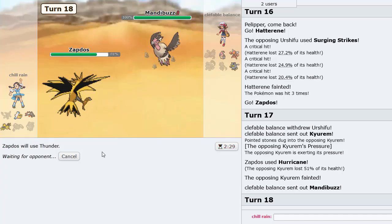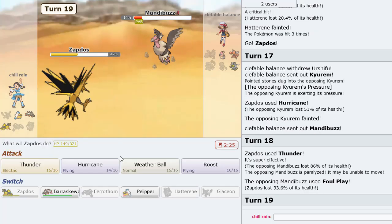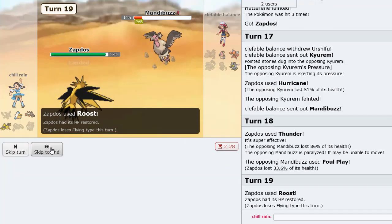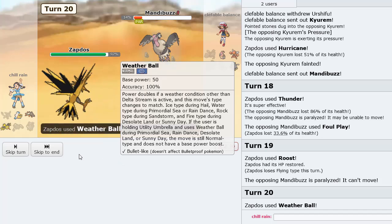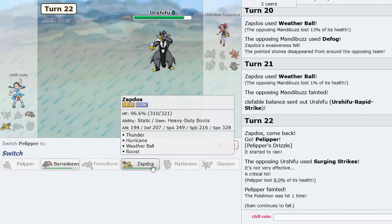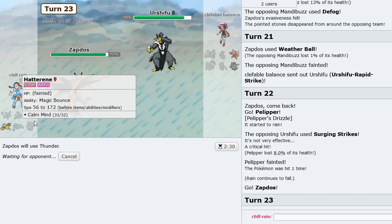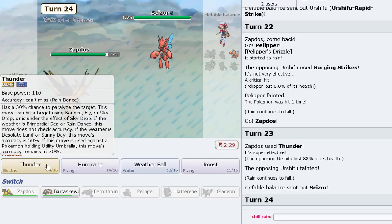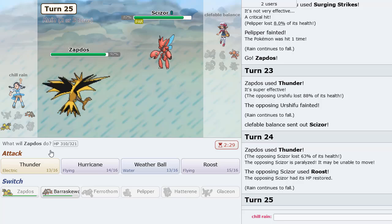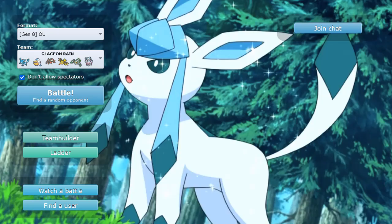Mandibuzz — if this gets hit by Thunder outside the rain, that's amazing. We get the paralysis as well. He Foul Plays but it's not doing much. We want to Roost to keep ourselves out of Aqua Jet range, then Weather Ball should take this out. Doesn't even take it out — crazy. Now we can sack Pelipper, go into Zapdos, and Thunder to win the game. I made a misplay earlier when I meant to go Hatterene, but we still came through — very nice.